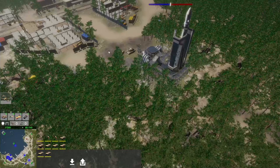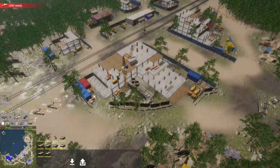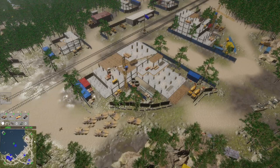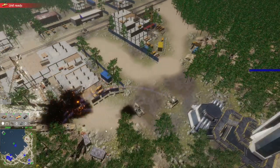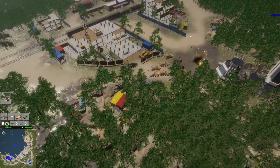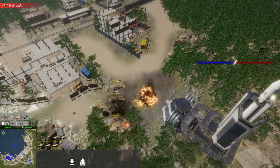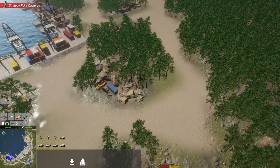Let's capture that advance point down here. You can see how powerful those frigates, ships, and patrol boats are — very devastating against ground units too. We now have the advance point.